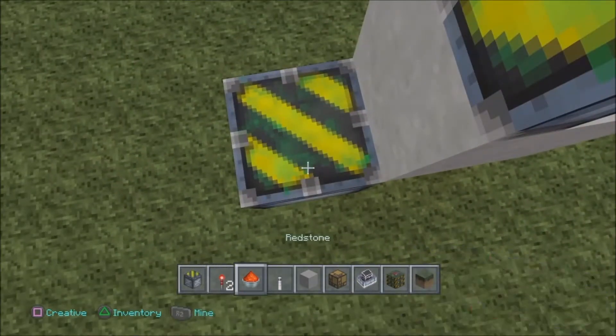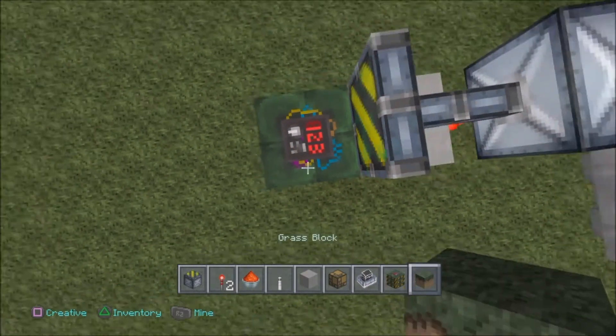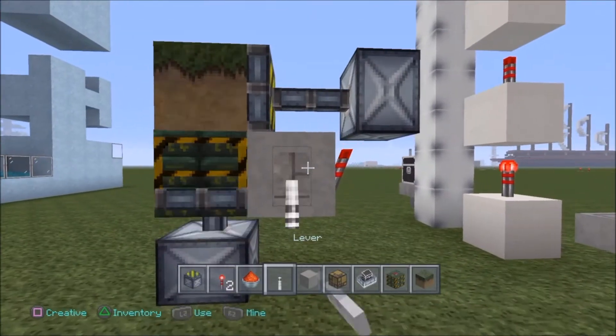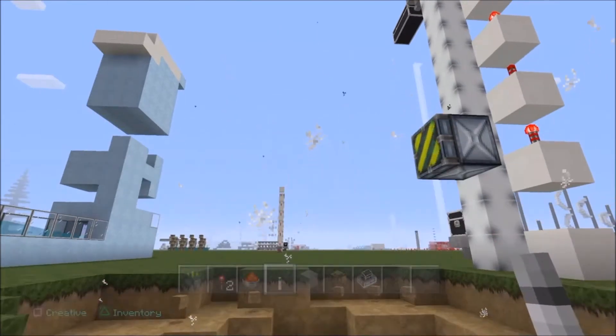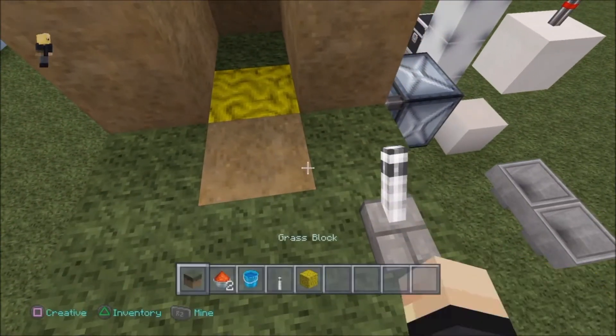So get out another sticky piston, face it up like so, with a block of choice — let's say a TNT — and a grass block on the top. Get a lever out here and just whack that down. When you do that, it will instantly turn on and reveal itself to any player unsuspectingly. Like this, for example. I'll use a sponge so it's less destructive.